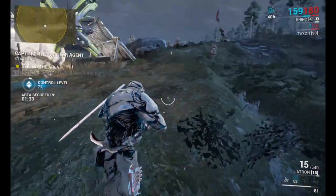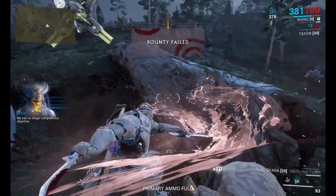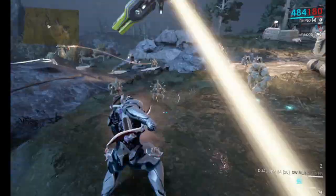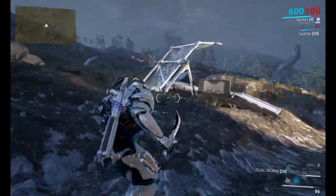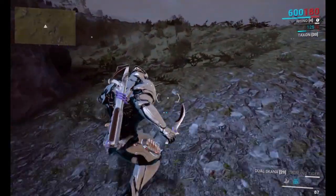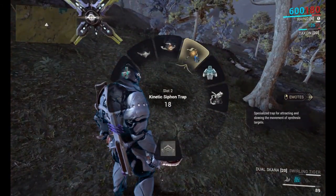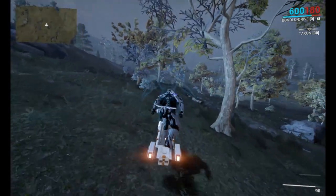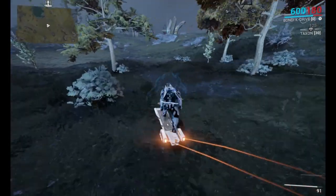Many Warframes don't have the ability to do what Rhino does. Since Rhino has quite a lot of armor because of his ability, once it's activated you'll see the damage he takes gets converted into armor. And while that armor is active, nothing actually bothers him at all — he doesn't even get knocked down. We'll finish the bounty and get back to Cetus.